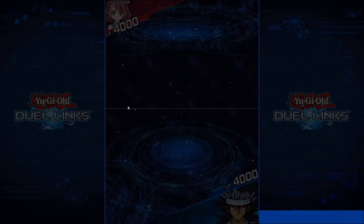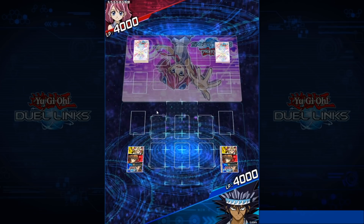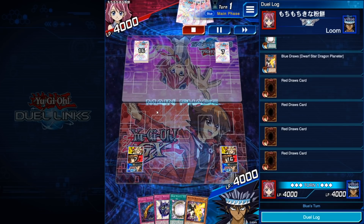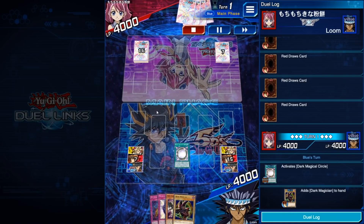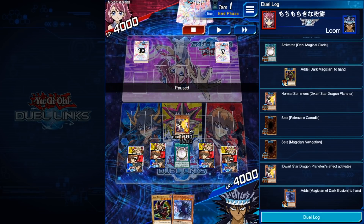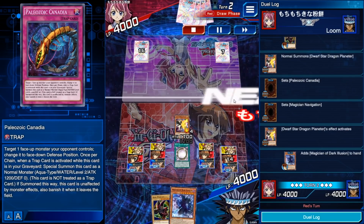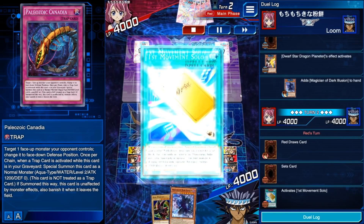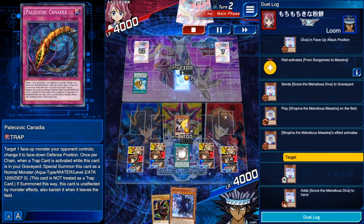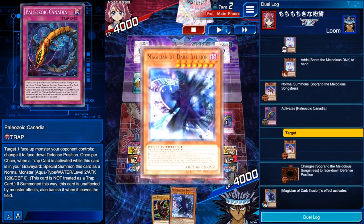So I think this was Melodious, which Dark Magician is actually surprisingly good into, because Melodious is just all anti-destruction and Dark Magician with Circle is all just banish. And luckily we drew Circle. We also searched for Illusion, and we have Kanadia on board, which means we have access to two different banishes. Not during the same turn, but if he summoned two of them, we had two outs. I'm going to use Kanadia on the fusion monster.